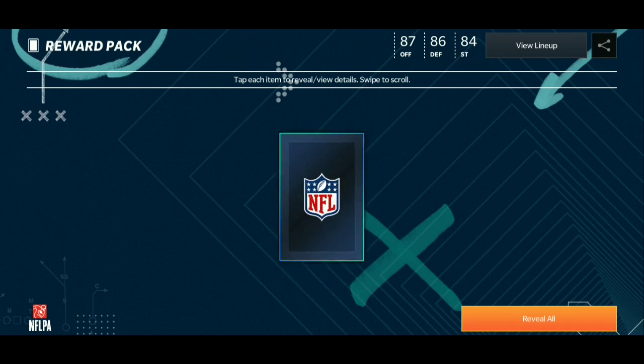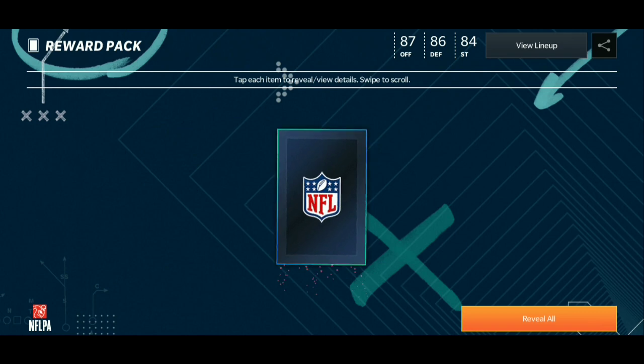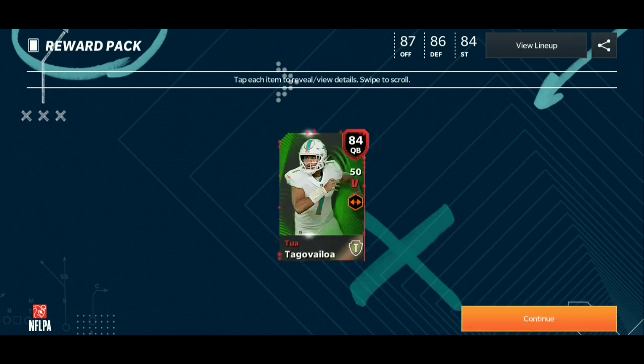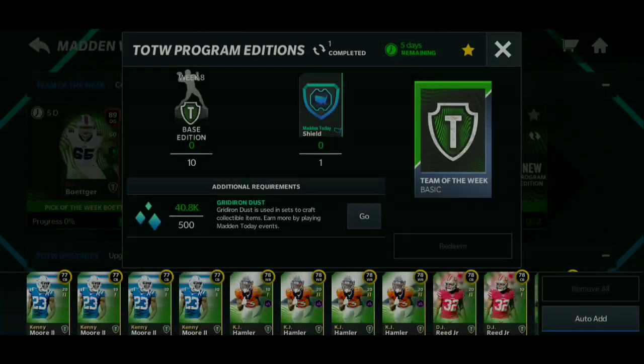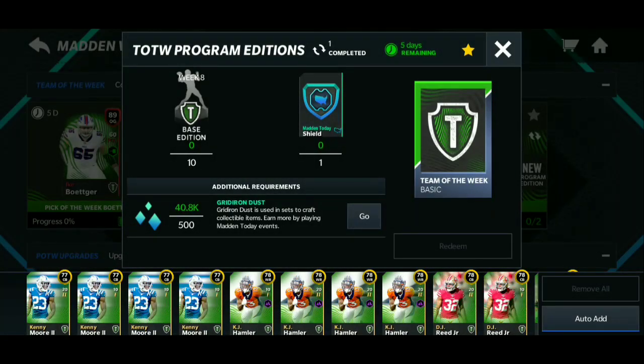If you open the pack and it shakes like that, that means you pulled an elite, which means you 100% made profit. Because if you do the math — five packs in the store cost 250,000 coins, and it guarantees five gold cards in each of them, so that's 25 gold cards total. So you can open two of these program packs just from that 250k, which is really good — like this 84 quarterback, that's an insane card.